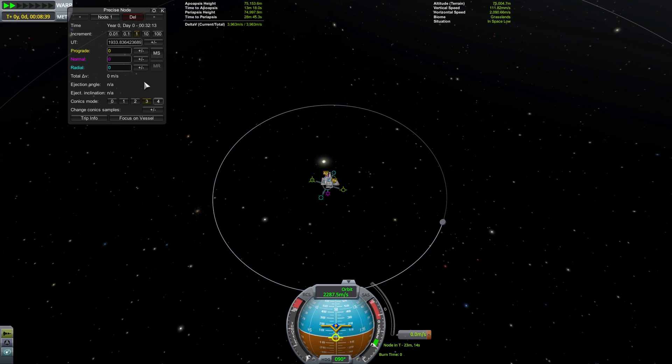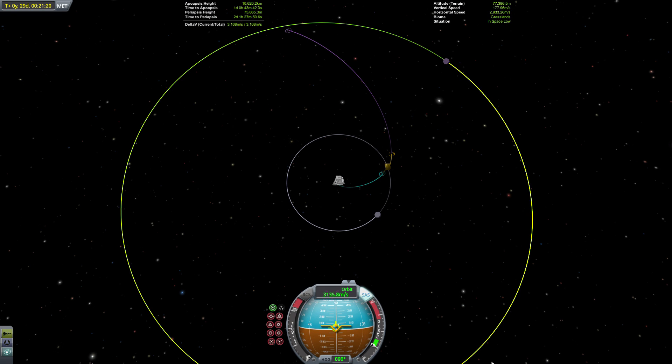I'm going to be using the mod Precise Node to edit my maneuver nodes. You don't absolutely need this but it will make it easier to follow along, and I'll leave a download link for it in the description. For the sake of learning how to time rendezvous, we're going to go for a gravity assist off of the Mun that'll give us a direct transfer to Minmus with no orbits of Kerbin in between.